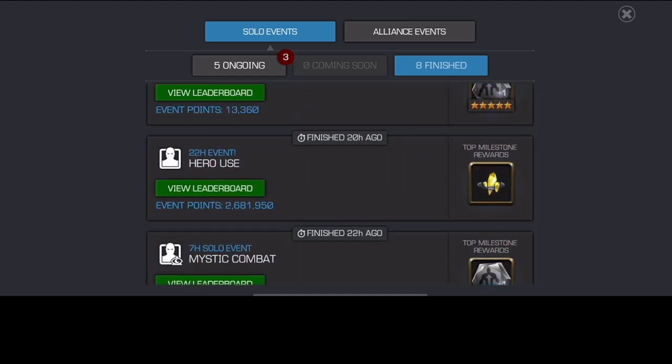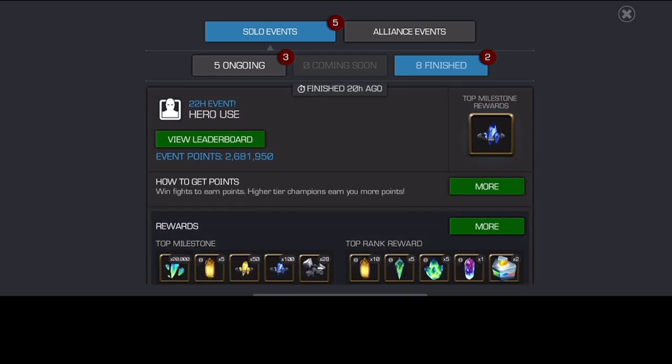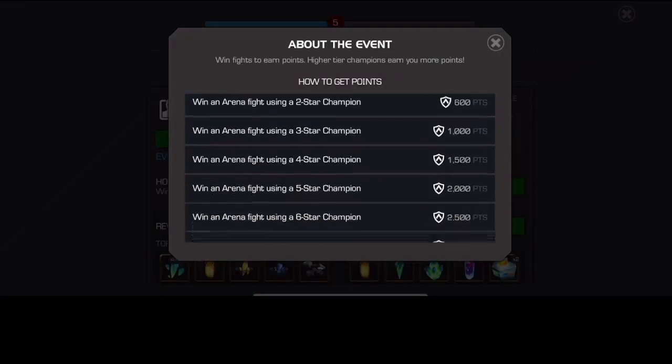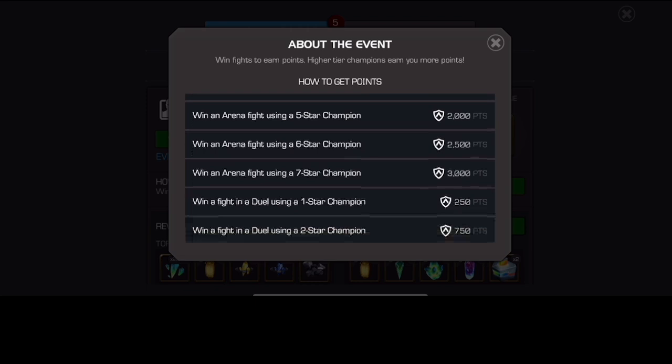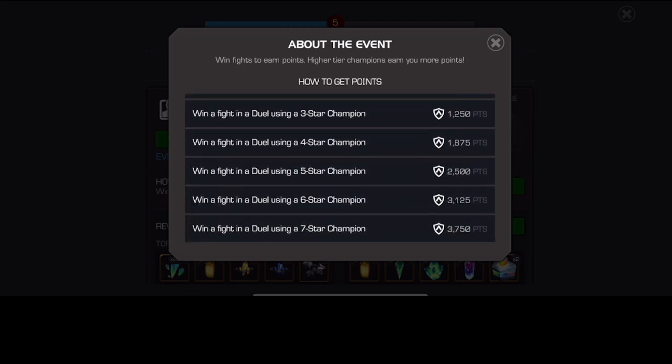I didn't do a video on this, but I figured I would mention it here. We now have 7-star arena points that are 500 more than 6-stars. And most importantly, you can get a 37.50 point increase now for 7-star duels.